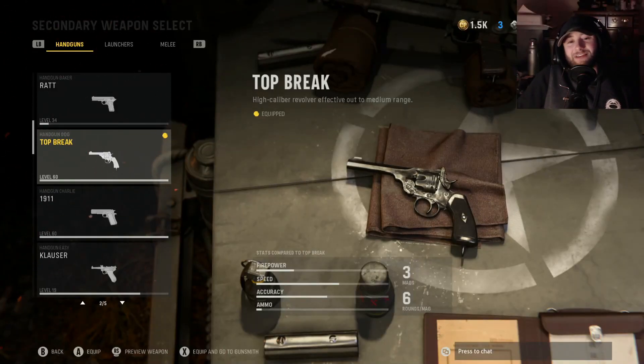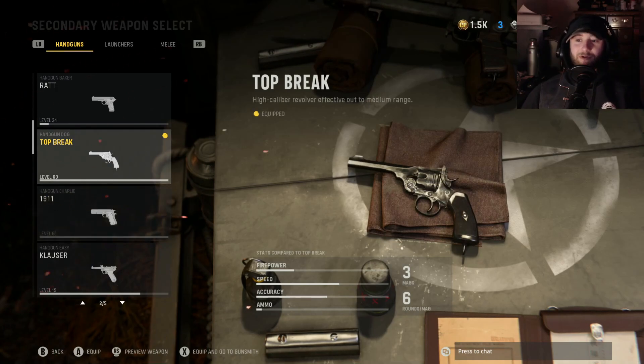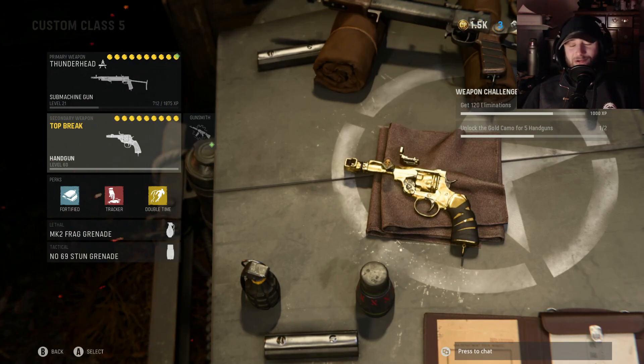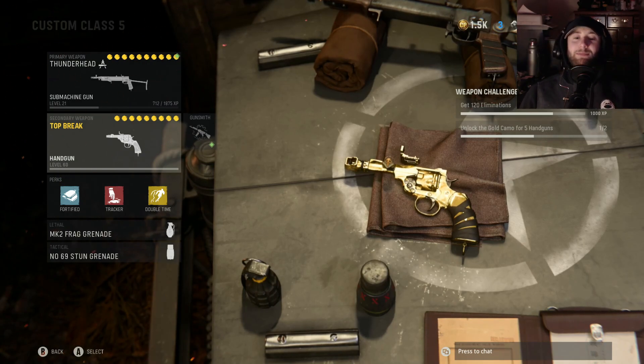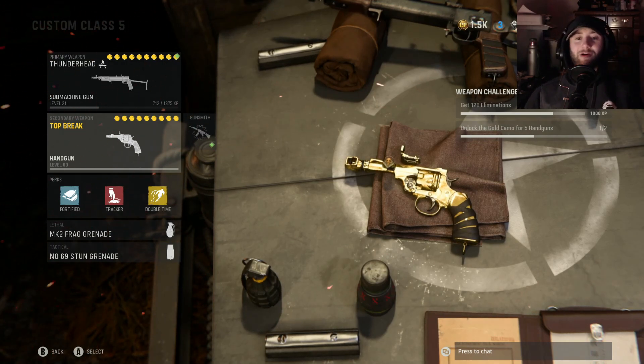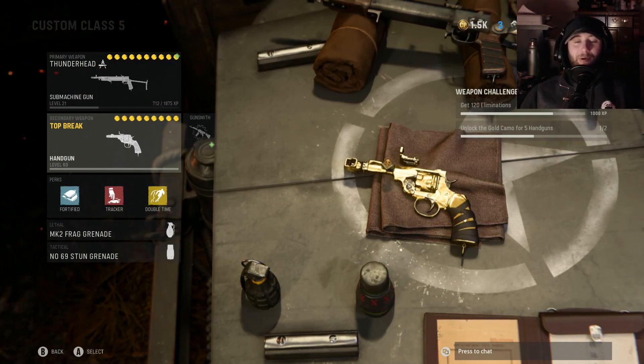How's it going guys? It's time to cover the second secondary in our lineup for the best class setups. This is the second one that I've got gold — it's the Top Break Revolver. When I first started using this pistol when the game dropped, I thought it was going to be a pain to level up and get gold, and after the camos were completed I'd never use it again. But there are just one or two camo challenges that are a real pain to get done.